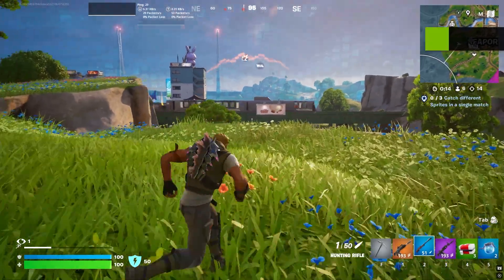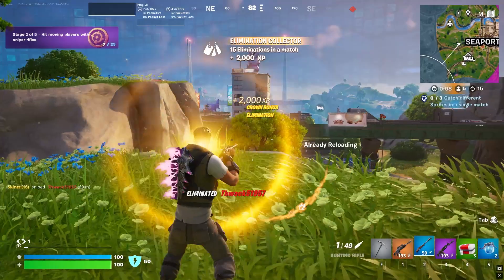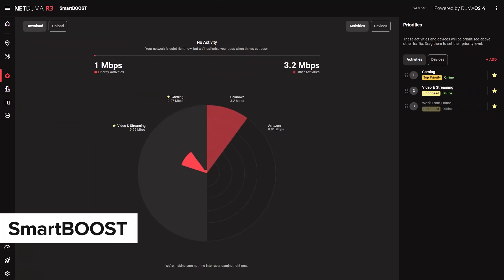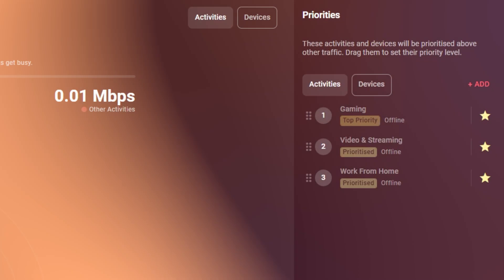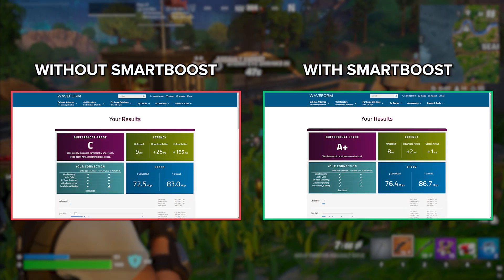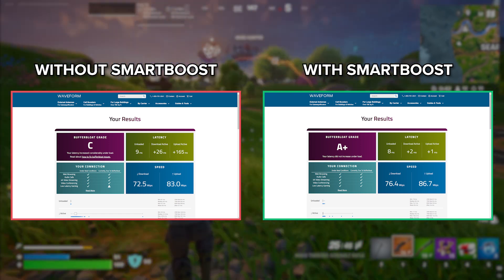Finally, we have SmartBoost — a game changer for anyone gaming on a busy network. If you've ever lagged because someone else was streaming or downloading, this is the feature for you. SmartBoost automatically prioritizes your gaming traffic, ensuring it always gets the bandwidth it needs. If you selected gaming as a priority during the initial R3 setup, you're already good to go. If not, just add gaming to the priority list and make sure it's at the top. As SmartBoost allocates the perfect amount of bandwidth to all applications, it also reduces buffer bloat across the whole network. So no matter who's online, your gaming won't be slowed down.